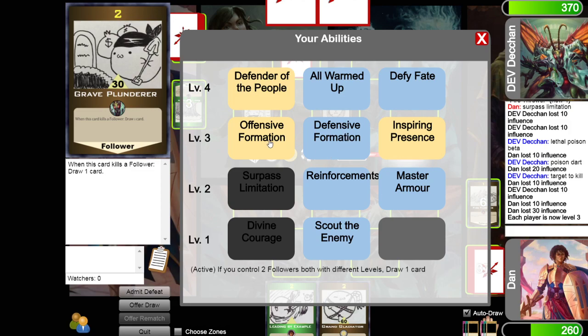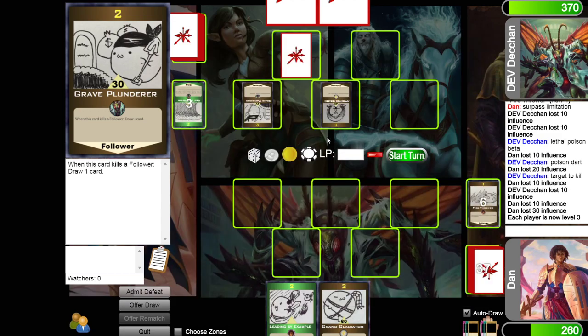So we're going to level 3. I can: draw a card if I control two followers with different levels; prevent followers from being forced to attack — he doesn't have cards for that except blood boil which he may have just set; or give level 1 and 2 followers 20 power and level 3s gain 10. I'm going to take defensive formation so he can't use blood boil on me.